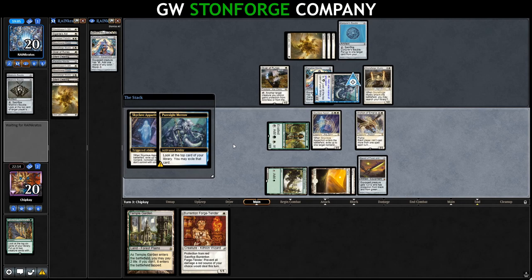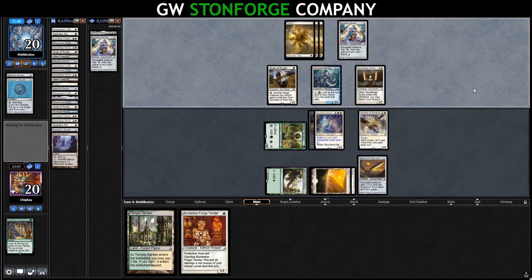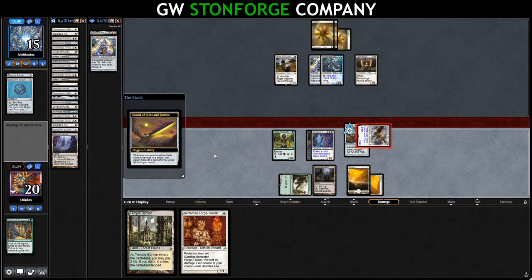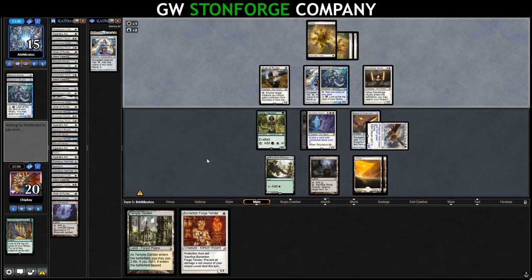They have another Paradise Mantle from their Conjurer's Bauble setup. Skyclave Apparition resolves. They pass and equip the second Paradise Mantle. We draw Ghost Quarter — not doing a lot. We equip Sword of Feast and Famine to Archon, swing in for five, they discard, we untap our lands. We don't play Barrington Forge Tender and just pass. If they've got Thassa's Oracle, they basically win unless they make a mistake — and yes, that's a Thassa's Oracle. They win.